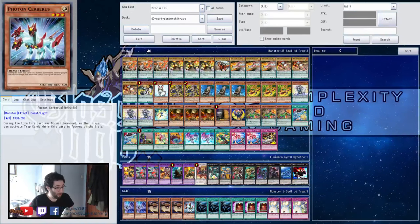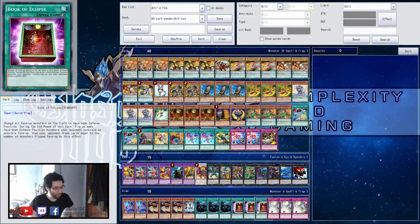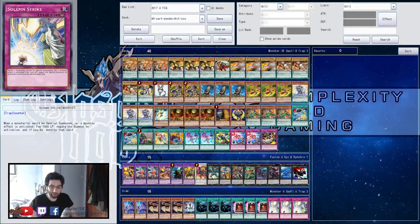This is better than Denkos in Metal Foes — I actually think this is better than Denkos in Metal Foes. It's just really, really good. We've also got MSTs and Eclipses, and Strikes as well for going first. So that's your list — first place Frankfurt. Let me know what you guys think down below, and I shall see you next time.